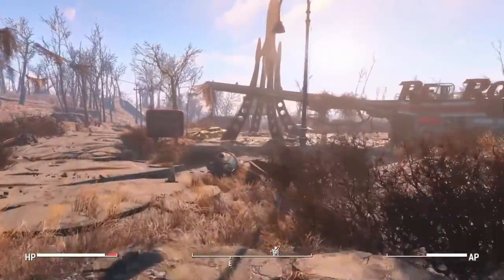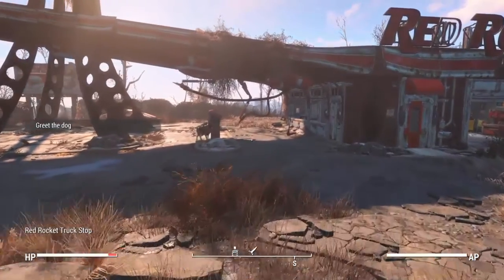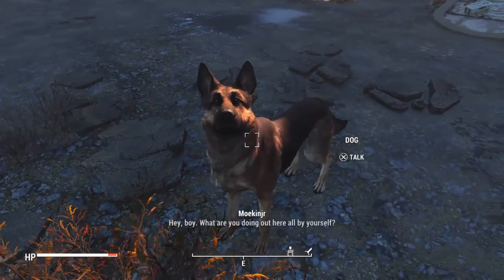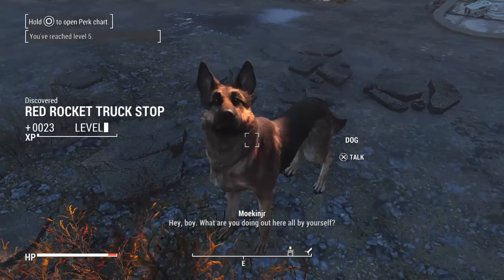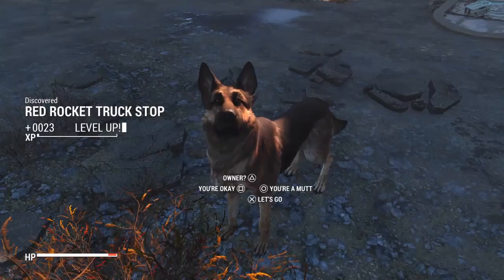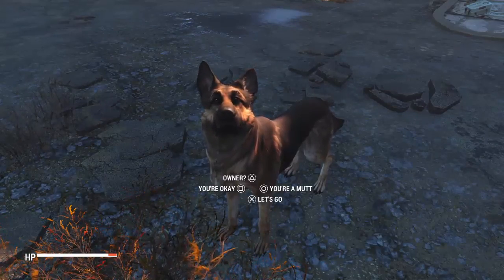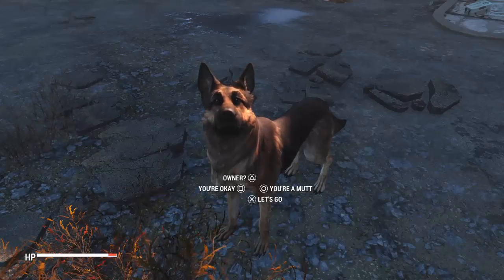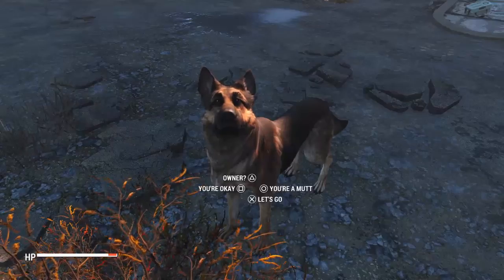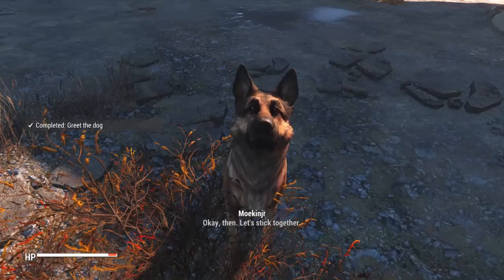Here's the Red Rocket - this is where you find Dogmeat! Hey, what's up there buddy, how's it going? I am now level five because I've done a little bit of building in the background that you guys haven't seen yet. I'll show you later on after I get some more of it done. Where's your owner, buddy? Let's stick together.